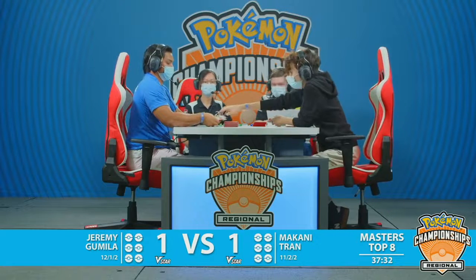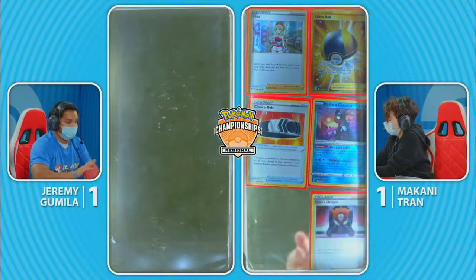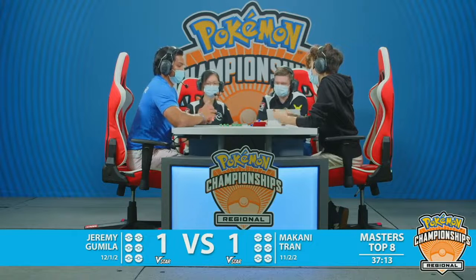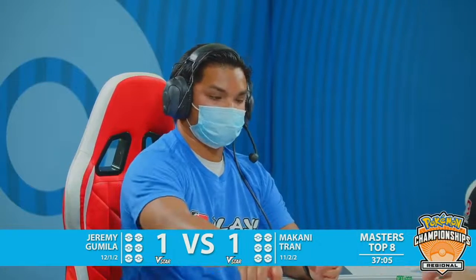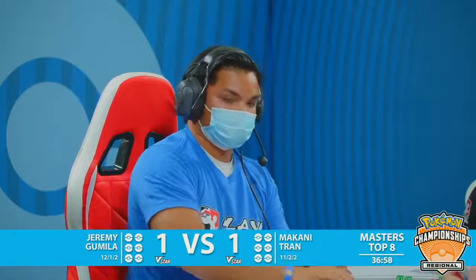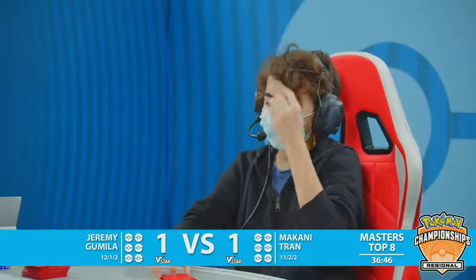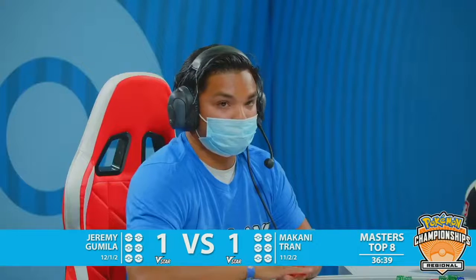That is also the name of the game for the matchup at hand — shuffle those cards, go again, third time's the charm. Jeremy has seemed incredibly favored in all games seen so far, while Makani is the one trying to fight from behind. This Palkia deck with the Bibarel setup — not having the ability to find those key cards with the traditional Inteleon engine — means you are sacrificing that level of direct search ability to have some resilience against Memory Capsule stuff and all those other things that really bully out the Sobble lines.